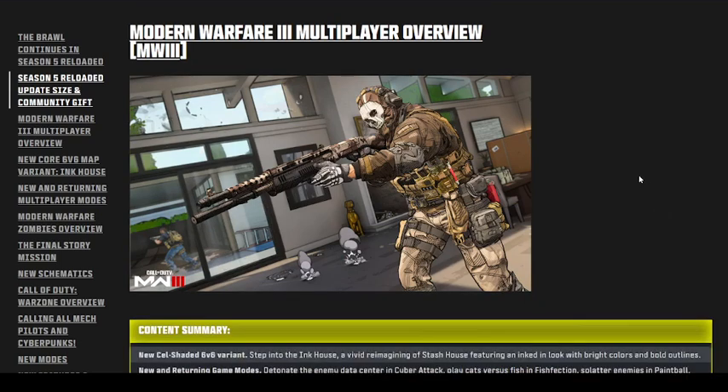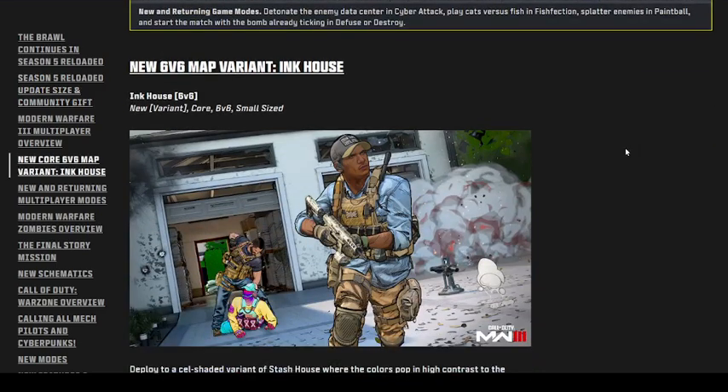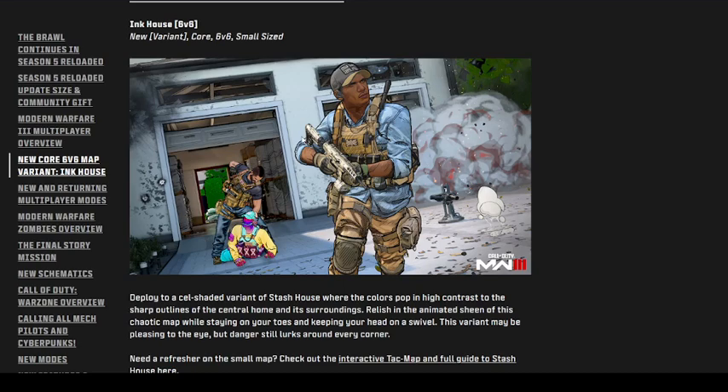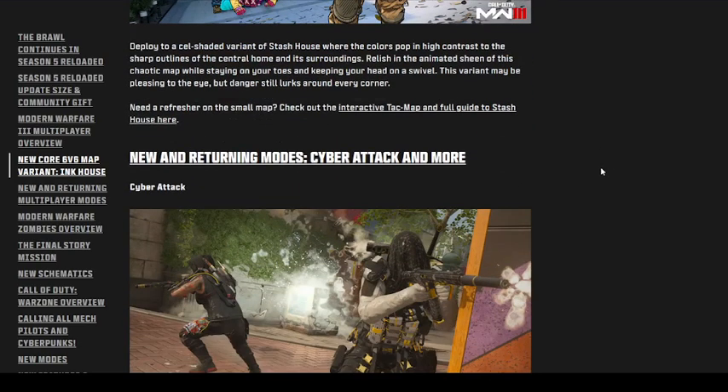Moving on to the Modern Warfare 3 Multiplayer Overview, we get a new 6v6 map variant of Ink House. It's cel-shaded and small — it is a cel-shaded variant of Stash House, known as Ink House.